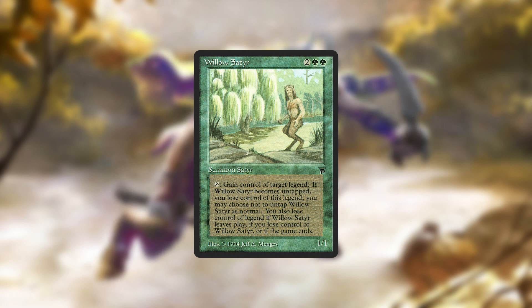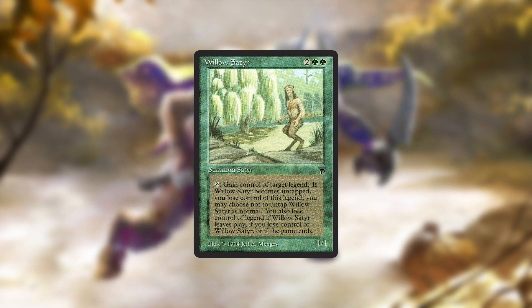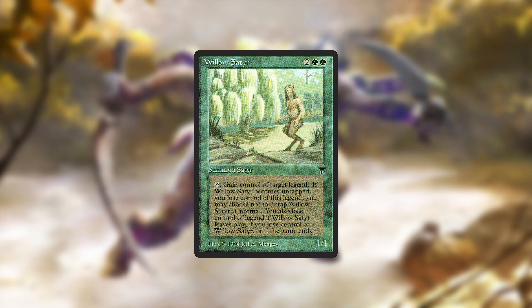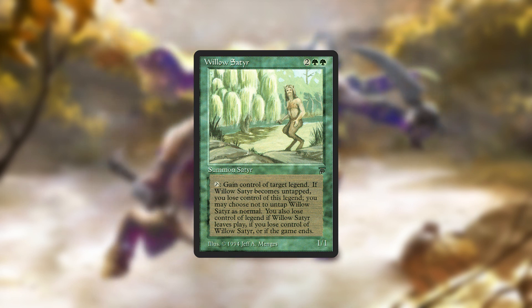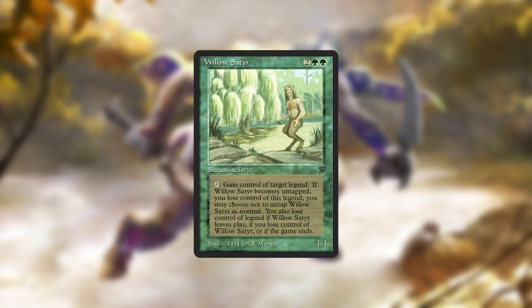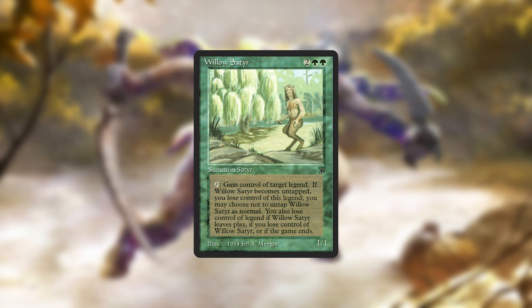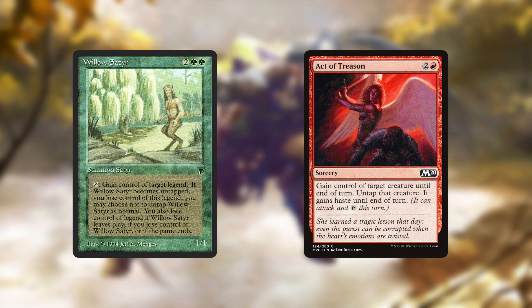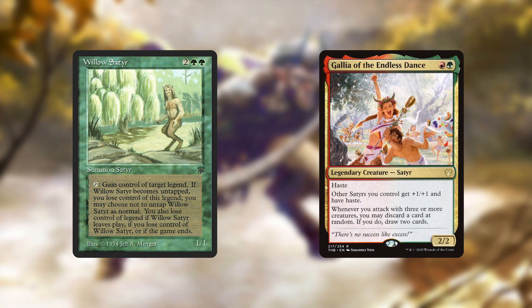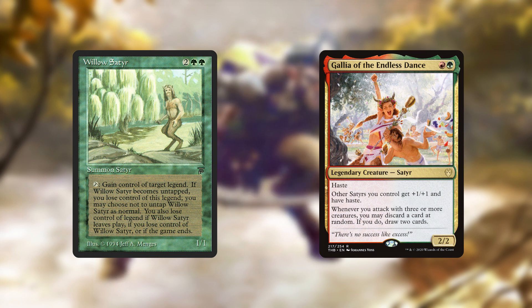The most powerful Satyr for Commander is Willow Satyr, a Reserved List card from Legends with a tap ability allowing you to gain control of a legendary creature. Stealing other people's commanders is very powerful and is by far the strongest card Satyrs has to offer. I'm disappointed this effect hasn't been continued in the tribe, especially given red often has single-turn steal effects. Willow Satyr is particularly good with Gallia since she can give it haste, allowing for an instant activation when it enters the battlefield.